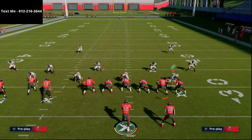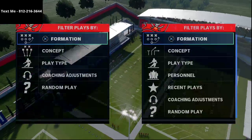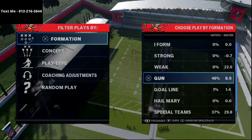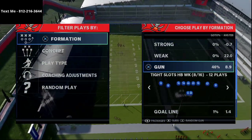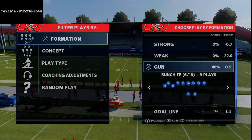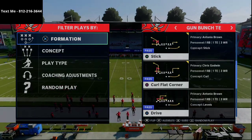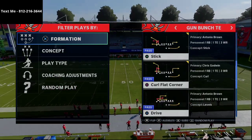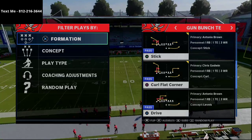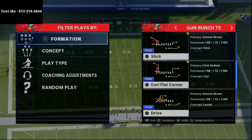All right guys, in today's Madden 21 video we're going to be continuing part two of our gun bunch tight end offensive free mini scheme. In the first video we talked about a really nice little yard gainer out of the inside switch and how you can combine it with the stick concept as well. What I want to do today is show you some right side of the field motions that can really help this scheme improve.